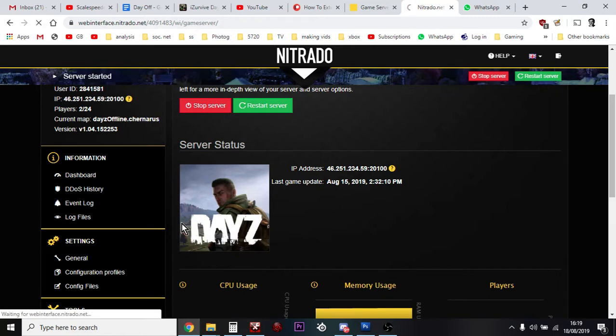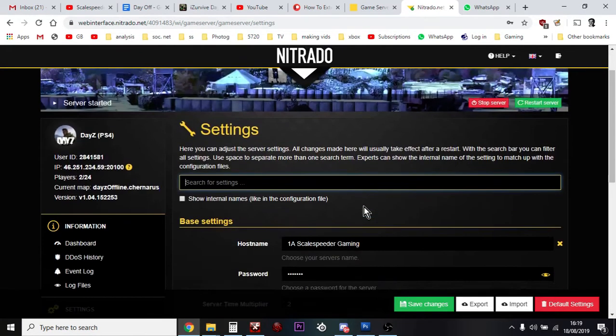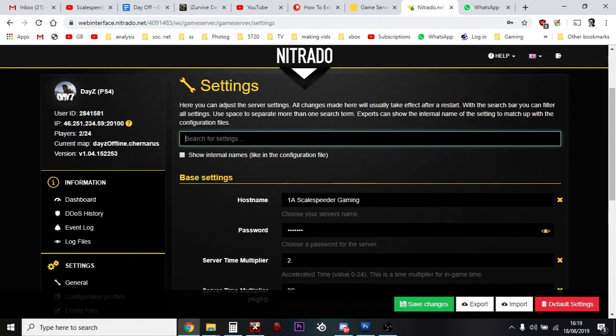Click on that and this will take you into your name. All you do is change that to what you want and then press Save Changes. You can also change your password there as well.